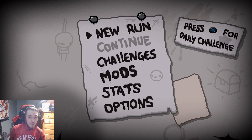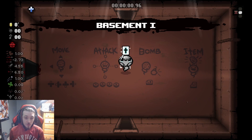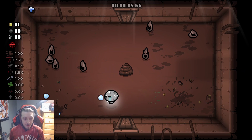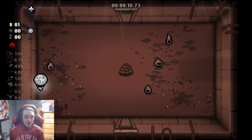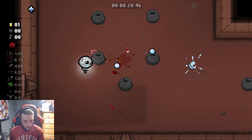I'm going to hop into a quick Lost run — Tainted Lost. He's got no health at all. He starts with Holy Card, so one hit of protection, and then if he gets hit again, he dies. You can see the cross in the top left — that's the Holy Mantle charge. That'll protect us from one hit.